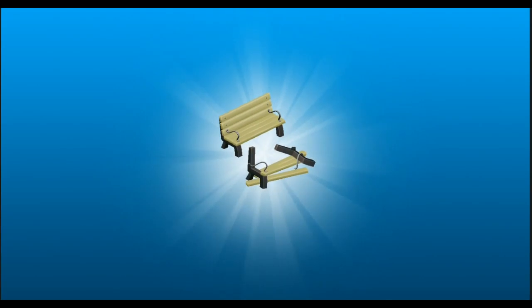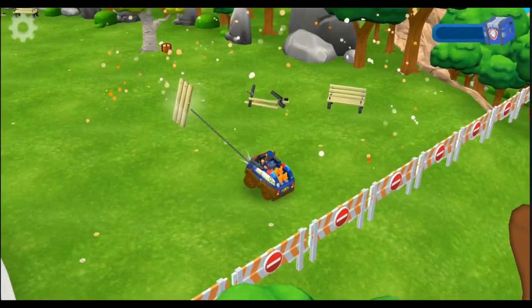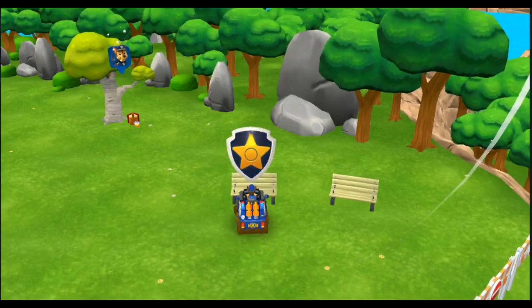Nice bench — uh-oh! It's broken! Chase, can you fix them? Nice! Tap on the broken bench to fix it with the piece you carry. Tap the rider button to go on a very special rescue mission!